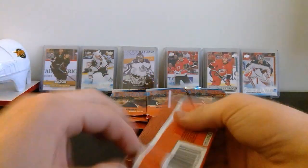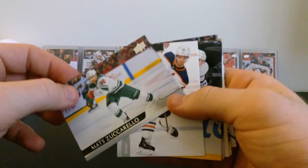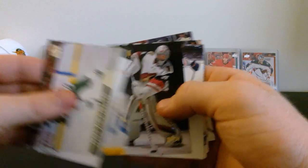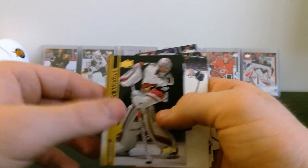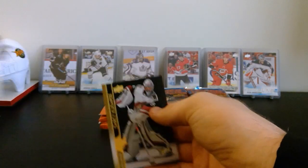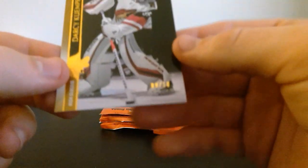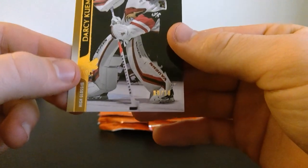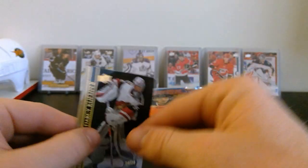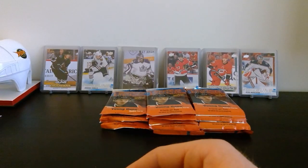Next pack - it's kind of hard to open this one. Felt thick for some reason - we've got Matt Zuccarello, Darnell Nurse, Alex Kerfoot, and a High Gloss - awesome! Darcy Kemper UD High Gloss! We got Kyler Yamamoto, Mitch Marner, Gabriel Landeskog, and Josh Morrissey. That's a cool picture of Darcy Kemper with the black background - numbered nine of ten! It's the second High Gloss I've pulled - I pulled the Morgan Rielly High Gloss in 1920. Sweet photo!